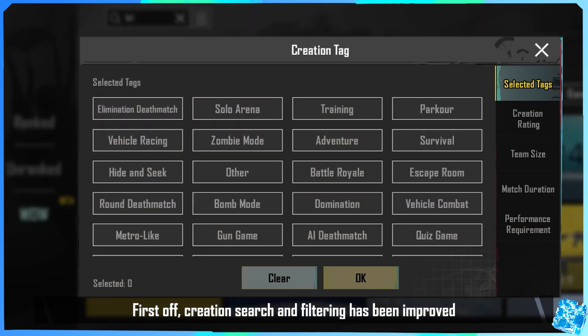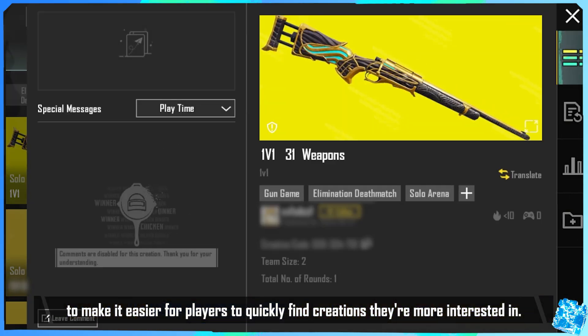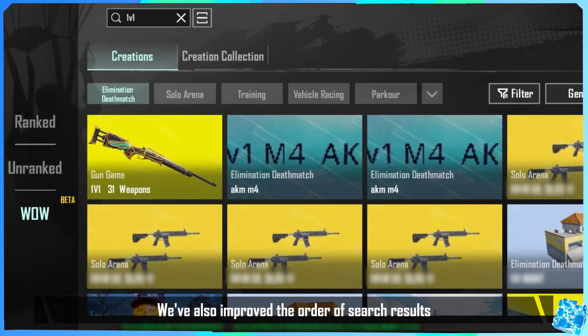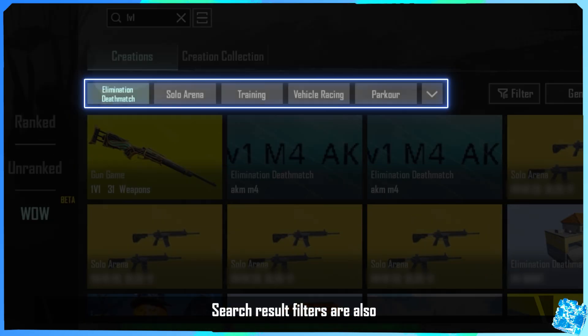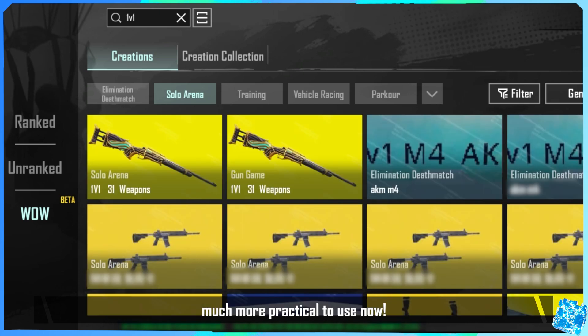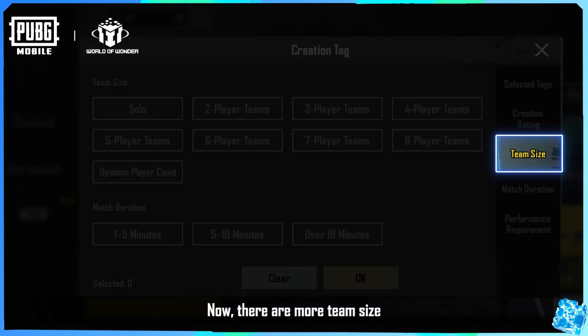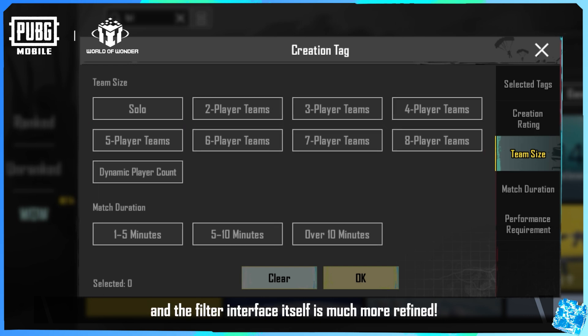First off, creation search and filtering has been improved to make it easier for players to quickly find creations they're more interested in. We've also improved the order of search results to provide you with better creation recommendations. Search result filters are also much more practical to use now. There are more team size filter options and the filter interface itself is much more refined.